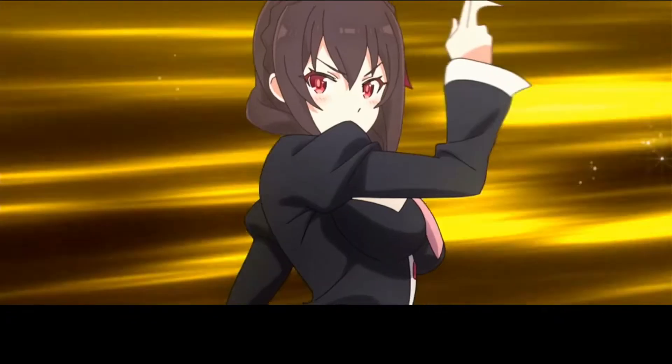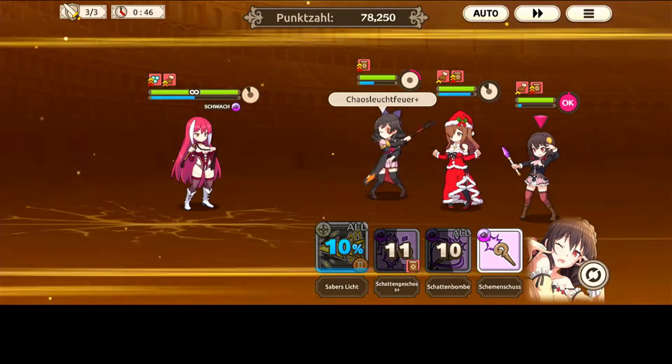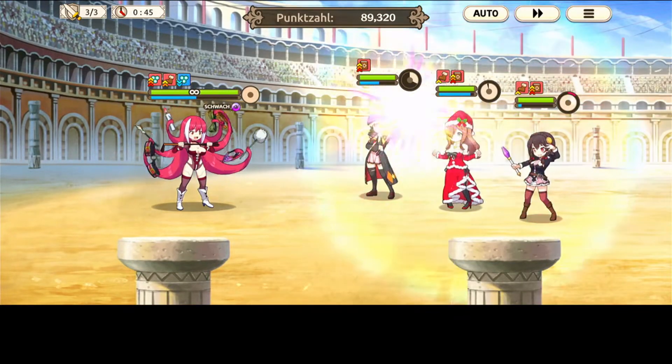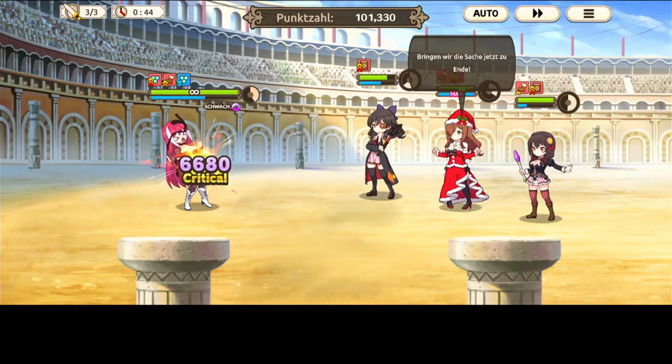Here you can already see a magic attack and magic defense buff from the boss, so all skills will deal less damage than before — which hurts magical teams, but physical teams may be enjoying it. Try your best with what you can do.